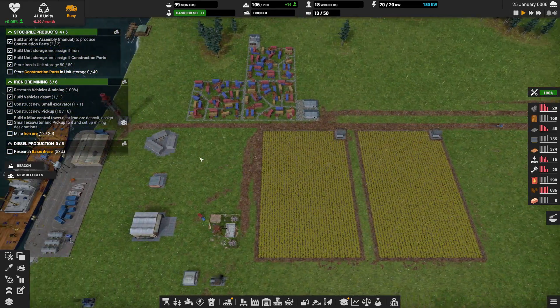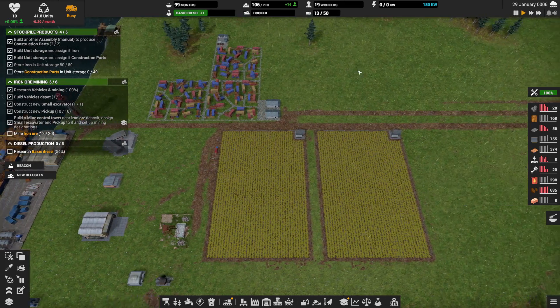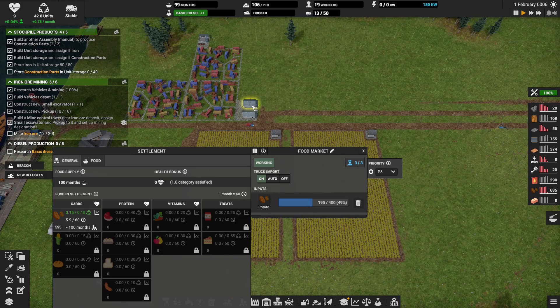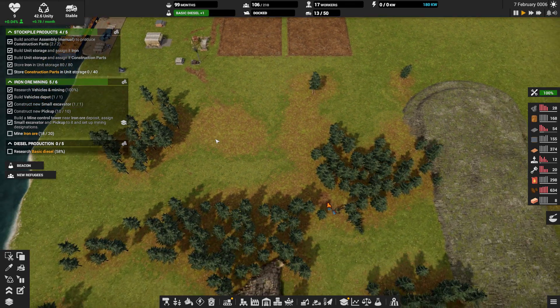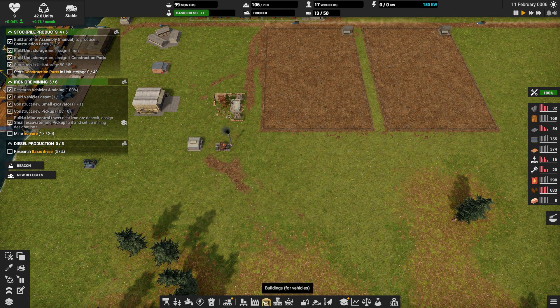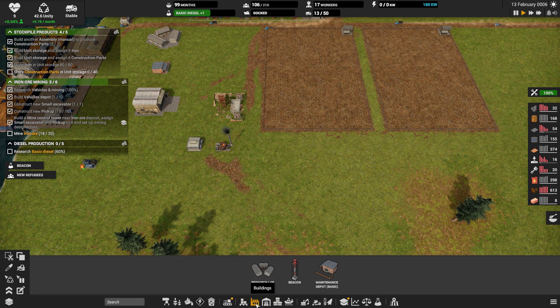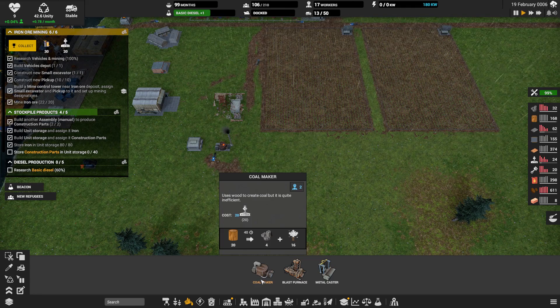It wants us to research basic diesel, which we are doing. I'm going to put the beacon on pause — I'll bring workers in just as we need them, because I really don't want to build another farm unless we have to. These guys are sitting idle — you are a coal maker. What does a coal maker cost? 20 construction parts.